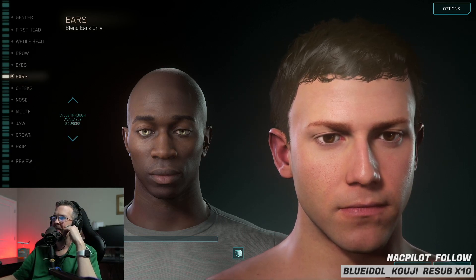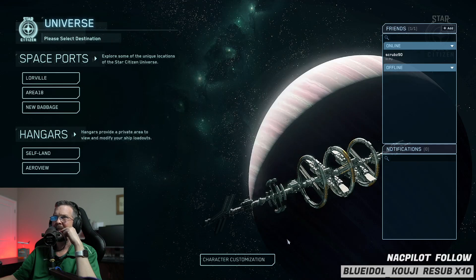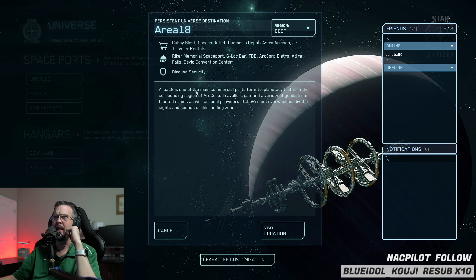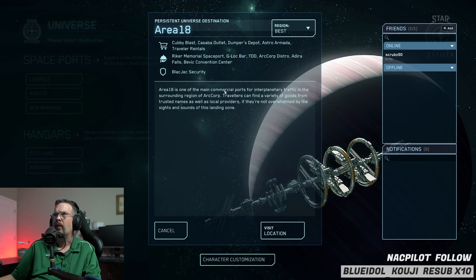Go ahead and just hit Accept. It's going to pop up — I want to start you off in Area 18 instead of New Babbage. So click on Area 18. It gives you a list of the shopping and different facilities — convention center, security. Don't worry too much about that; just hit Visit Location and it'll put you in the game. All major cities pretty much have the same offerings.